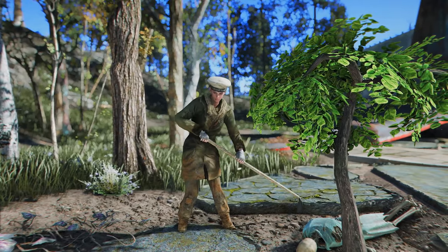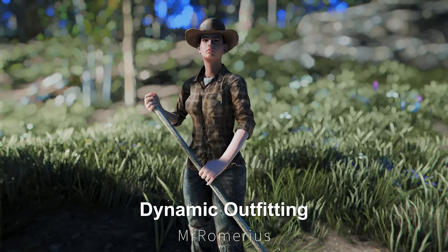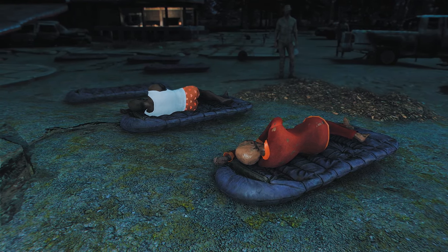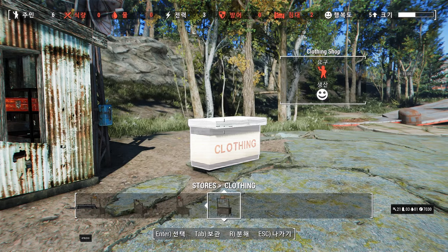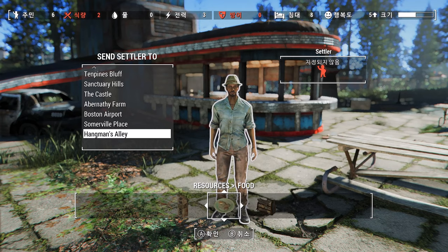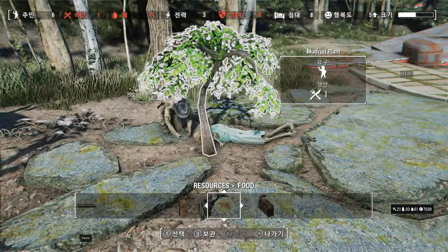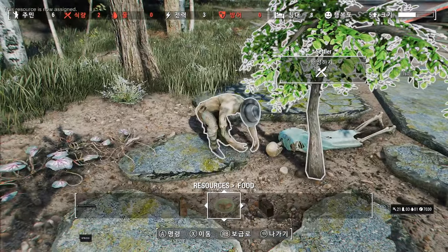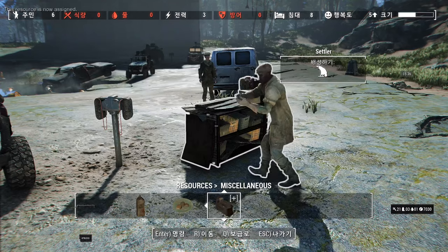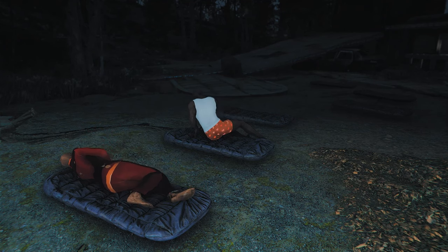Do you ever find it unnatural when settlers keep wearing the same clothes no matter what they do? If so, Dynamic Outfitting is the mod for you. This mod provides settlers with the ability to change outfits based on their sleep time, work hours, and off-duty hours. By constructing a clothing store and assigning a settler to it in your settlement, or by connecting your settlement to another via a caravan, settlers' wardrobes get upgraded. They wear formal attire when operating a shop, work clothes when using a drill, appropriate farm attire when farming, and pajamas when sleeping, enhancing immersion for players.